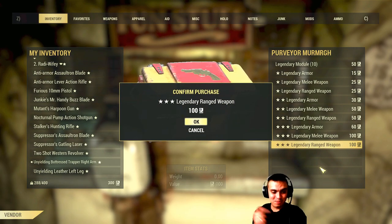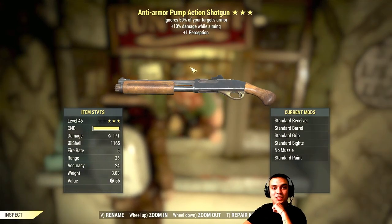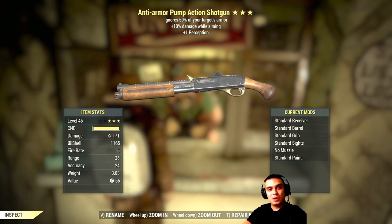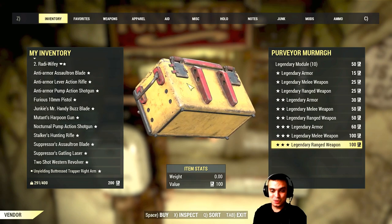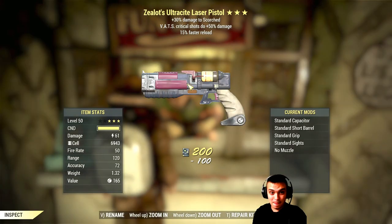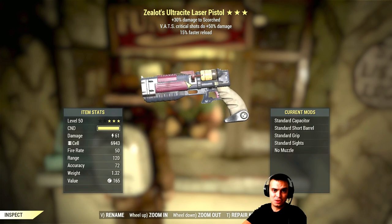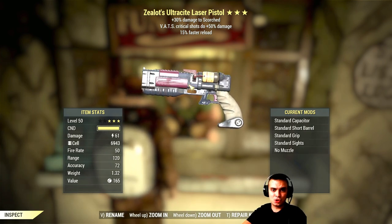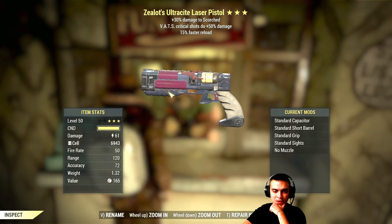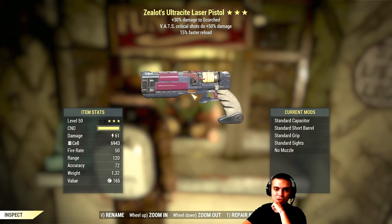Good guns today! I think this video tomorrow is going to explode — I'm gonna create a perfect title for it. Anti-armor pump action shotgun — ignores 50% of target's armor, 10% damage while aiming. Two more tries and we're done. Zealot's ultra-sight laser pistol — 30% damage to scorched, VATS critical shots do 50% more damage, 15% reload speed. This would be really good against the queen.